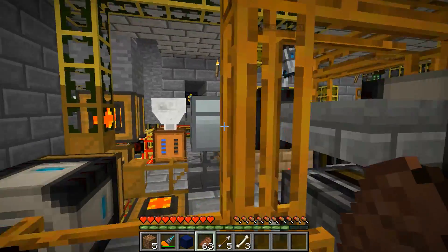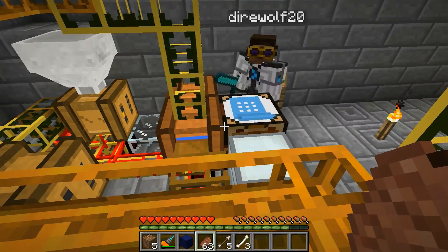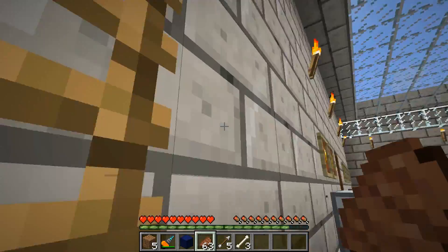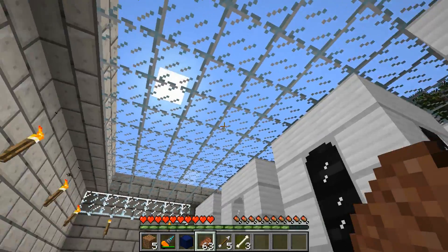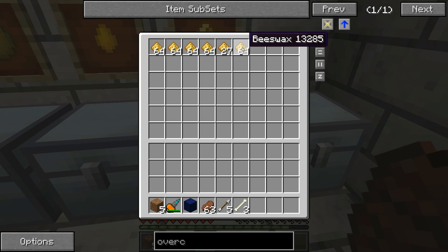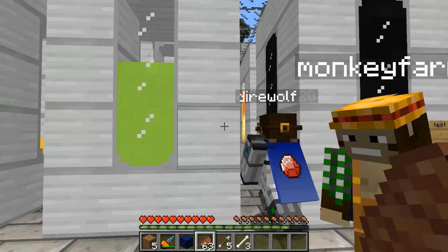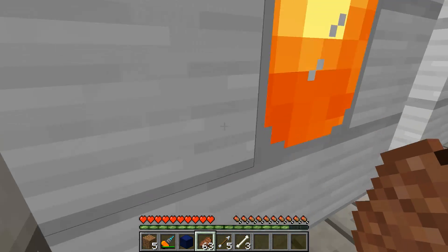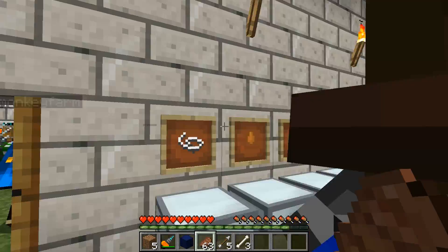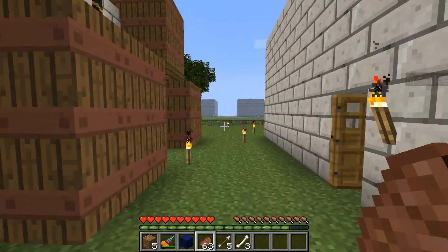These blocks I'm walking on are another Railcraft item called a coke oven - they create creosote oil which is used for rails in Railcraft. There's nothing running right now, but if I put items in here it would create different items and liquids. You have to supply the item and then it converts it to liquid automatically. That lava tank could look really cool as a light outside a big castle.